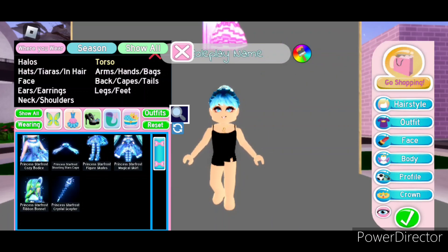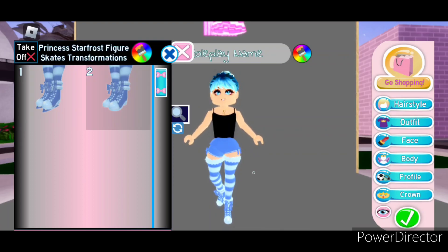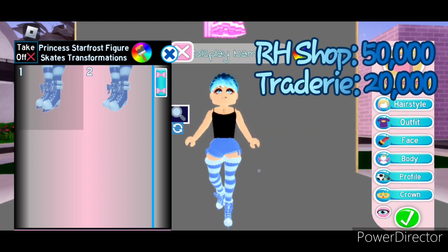Next let's take a look at the Princess Starfrost figure skates. There are these super cute shoes with the skates at the bottom and a bow with a star in the middle. There's also fur around the top and these striped stockings with fur at the top as well. The shorts do have bows on the side, so if you don't want to wear a skirt you'll be able to see those. Toggle 2 is the same as Toggle 1 except without the skates, just in case you want the shoes and don't want to be a skater. The figure skates can be bought in the shop for 50,000 diamonds. On Tradery they're worth about 20,000.